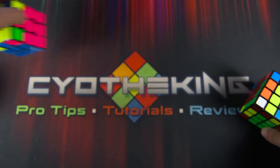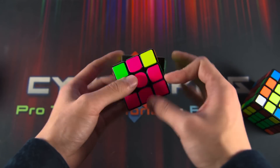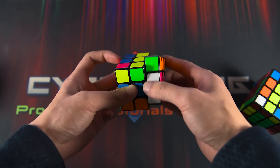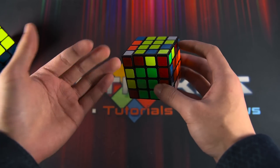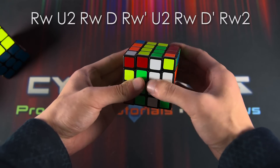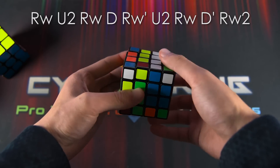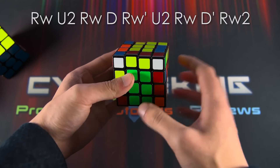What's super easy about these algs is they're two OLLs that you probably already know. For this case it's actually C OLL, not just the default OLL. The algorithm is R U2 R D R' U2 R D' R2. You're going to do that same thing but with wide R moves: Rw U2 Rw D Rw' U2 Rw D' Rw2, and that solves these two edges without having to put them down.